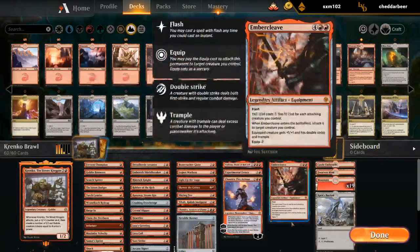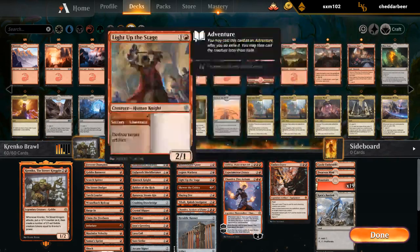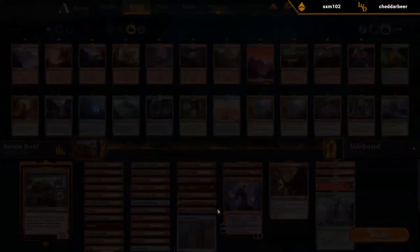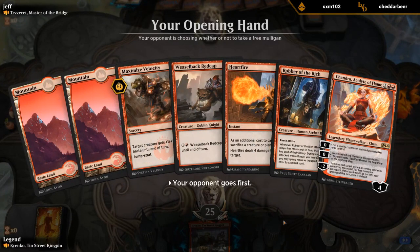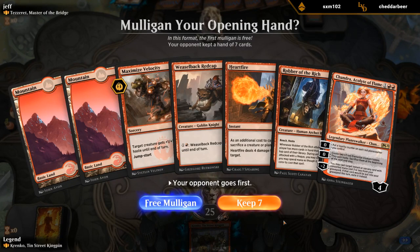I guess it's a good excuse to use the Chandra sleeves. Alright, I'm pretty excited to try this out. So this hand has a way to give Krenko haste, but only two lands.